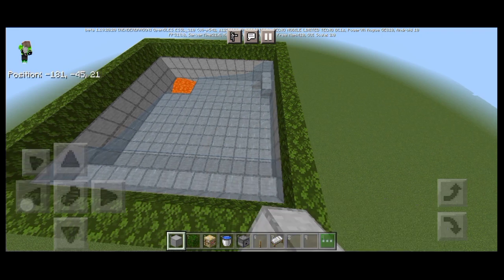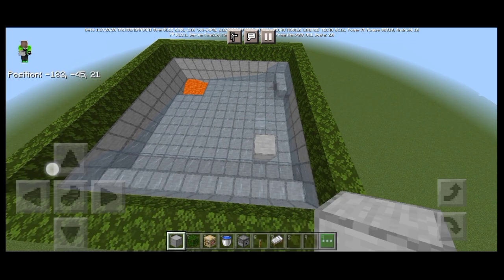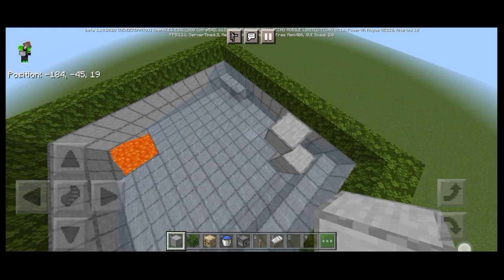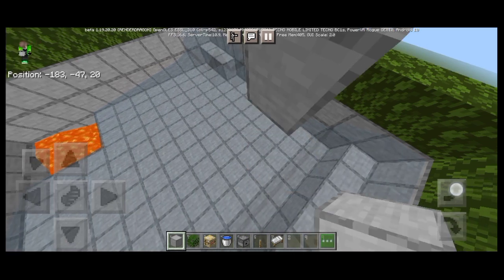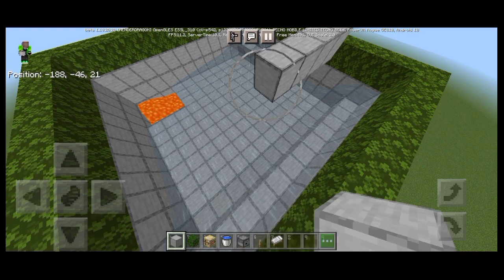Then you need to place a block here, then build up three blocks more. Place a block here and remove the blocks so the water flows and the golems don't stack. Repeat what I do in this part.